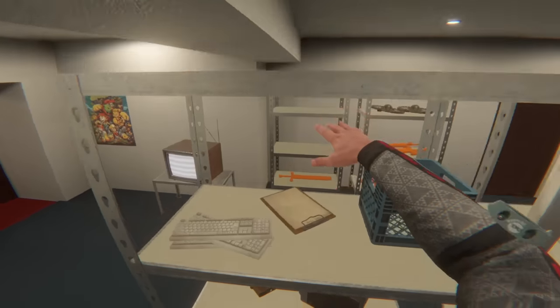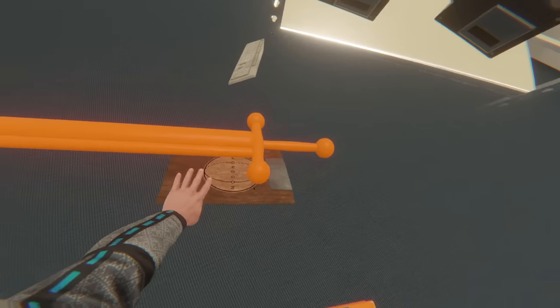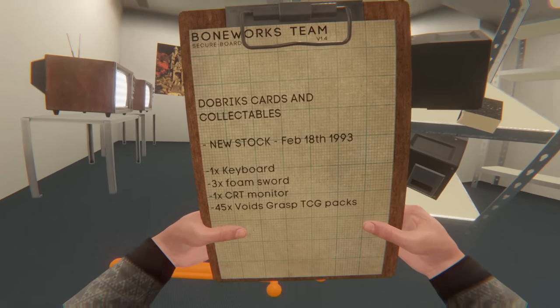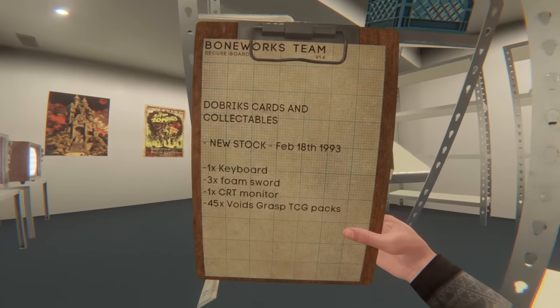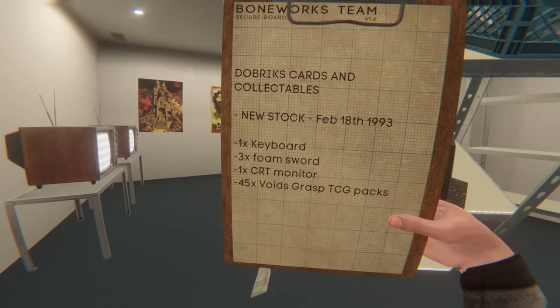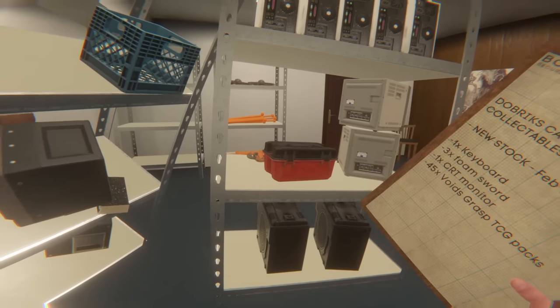We got another sheet. Give me that clipboard. Dobrik's cards and collectibles. New stock, February 18th of 1993. One keyboard, three foam swords, one CRT monitor, and 45 Voids Grasp TCG packs.